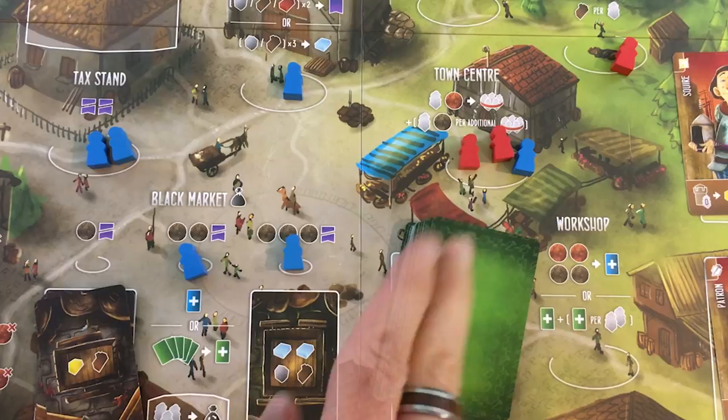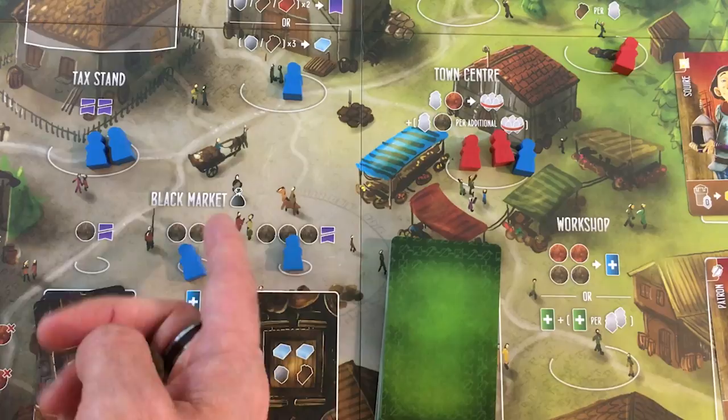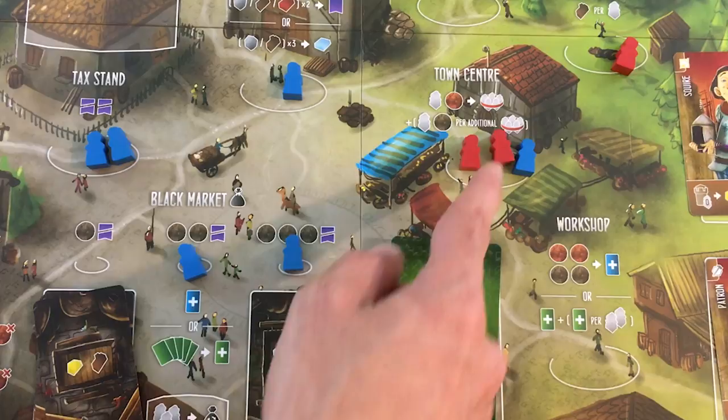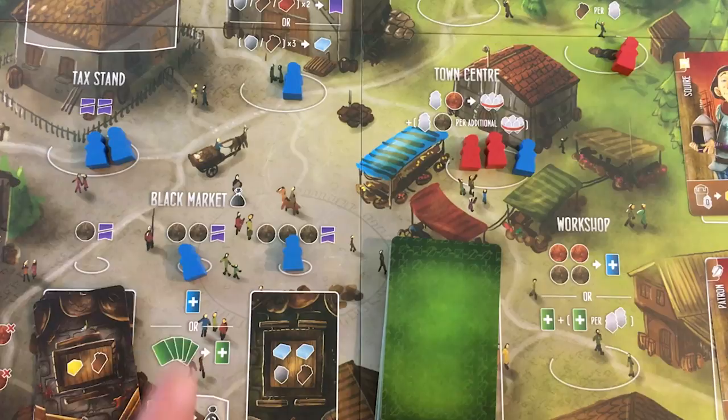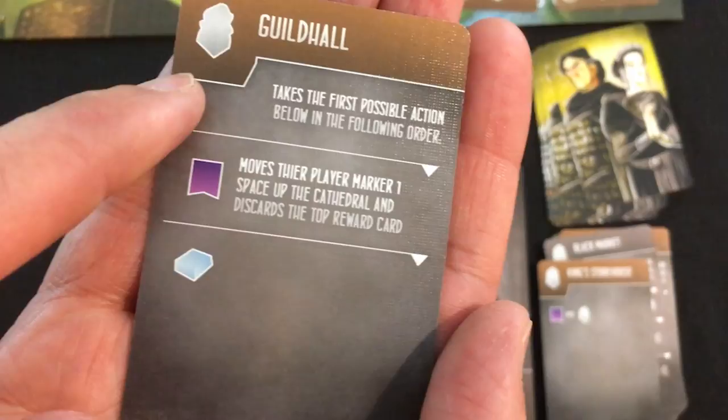In three and four player mode you can't pick from two locations, but here I pay one tax — free for me as Ada — then one silver for the second capture. I can pick two locations, and I could even capture my own people to take away what the AI would gain, which just puts them back in my supply. I'll go to the tax stand and the king's storehouse — three workers for me. The AI might grab me out of the town center soon.